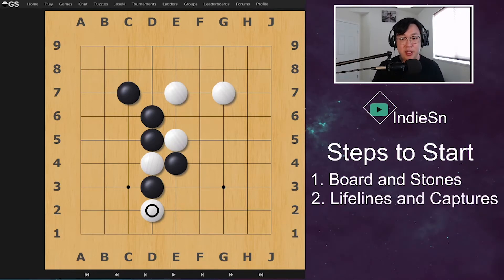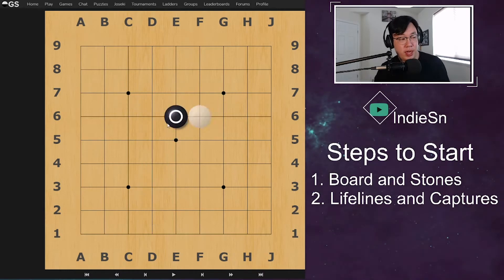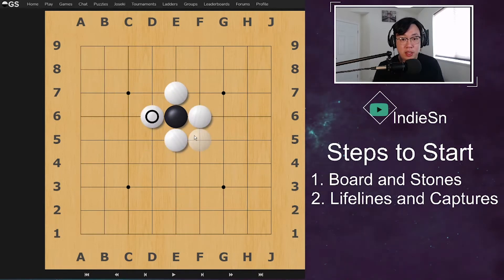Step number two is the ideas of lifelines and capturing. Here we have a stone — if I place a stone right here, what are lifelines? Lifelines are essentially the lifeline of the stone. However many intersection points that are open around the stone are their lifelines. So if we look at this black stone right now, there are one, two, three, four intersection points — that means they have four lifelines. The goal is to surround your opponent's stone fully, covering all four lifelines, and then that stone gets captured.